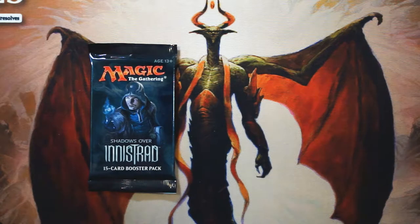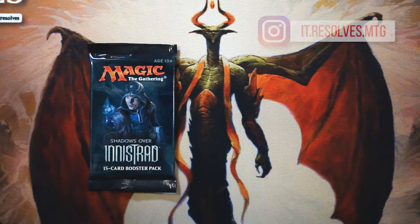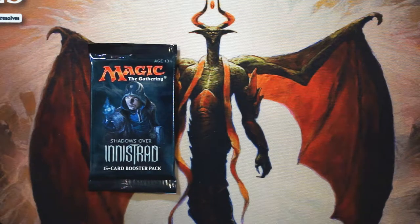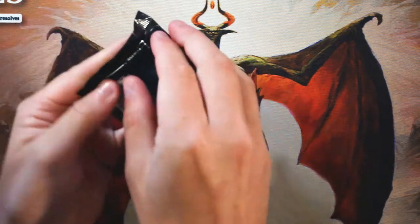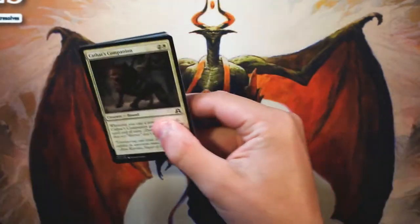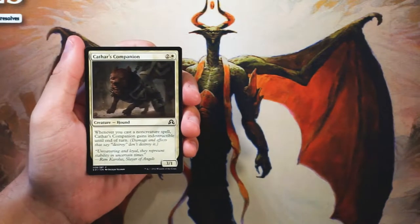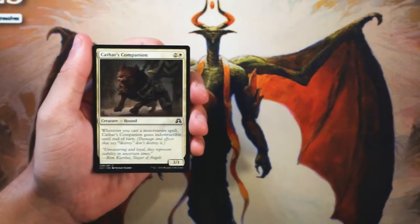What is going on, everybody? Welcome to another episode of the Crack-A-Pack series. Today we are opening up a pack of Shadows over Innistrad. This is something we open up pretty regularly, but there are quite a number of awesome cards in this set that hopefully we will get to open.